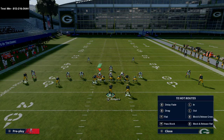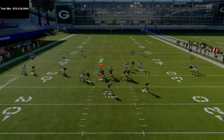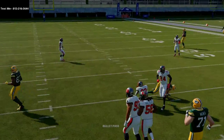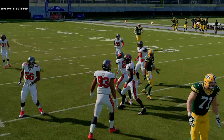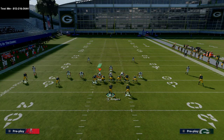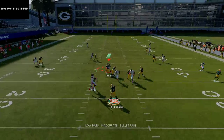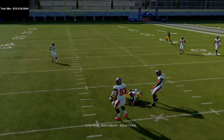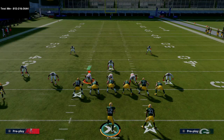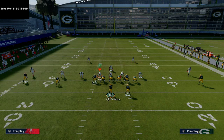The post route to Tavon Austin is good against both man and zone coverage. Against man coverage, he's going to get inside position and separation, especially if you have a slot-o-matic ability on him. You can easily throw a low ball with a good gunslinger quarterback like Aaron Rodgers, making this super easy to use.